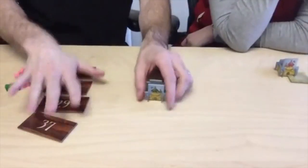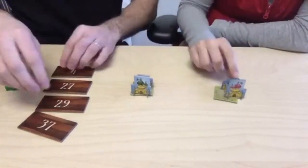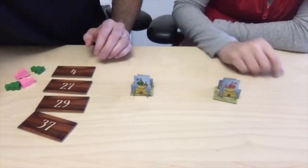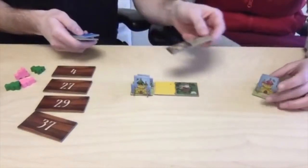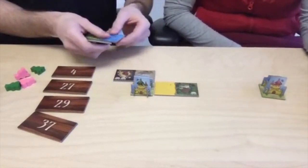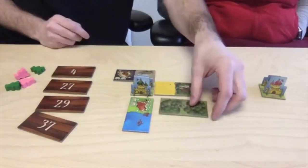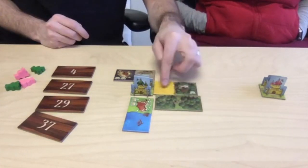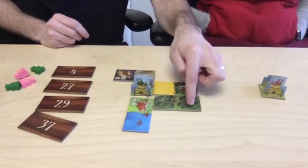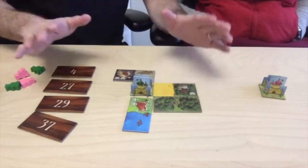The whole idea of the game is we have a little kingdom. This is going to be my kingdom, that is going to be Carla's kingdom. We're going to pull tiles out of the game and connect them in a way that makes sense. Forest attaches to forest — it doesn't have to attach perfectly, like here it's forest on sand, but as long as it's connected to something that makes sense, you're good to go.